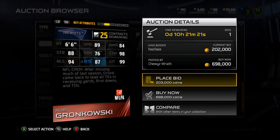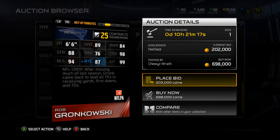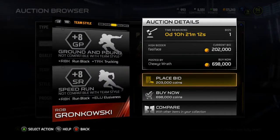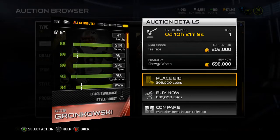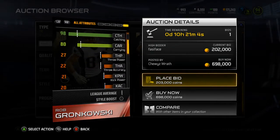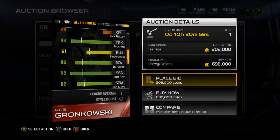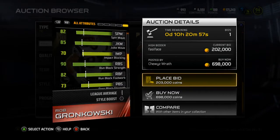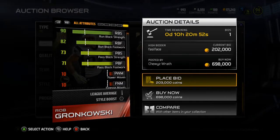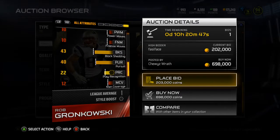He is 98 overall with 89 speed, 84 awareness, 88 strength, 76 run block, 98 catch, 94 release, 87 route running, and 99 catch in traffic. It's a pretty solid card so far. He gives plus 8 to ground and pound and speed run styles. Hidden stats: 80 carrying, 90 jumping, 93 trucking, 95 stiff arm, 82 run block footwork, 90 run block strength, 73 pass block strength, and 71 pass block footwork — so he can pass block pretty well.